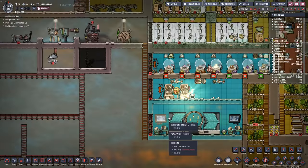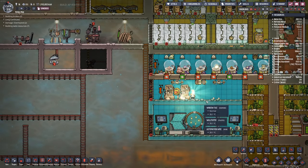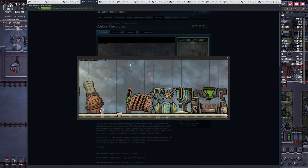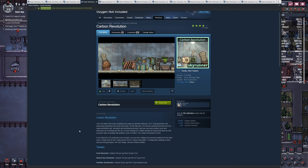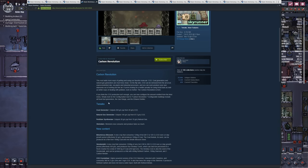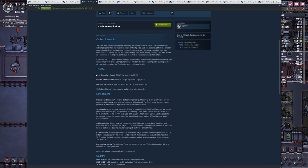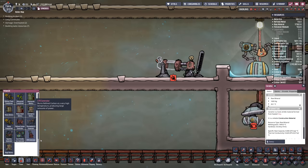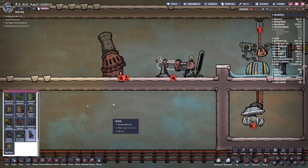Maybe slightly altering vanilla isn't really your flavor and you want something more dramatic. Let me tell you about Carbon Revolution by Skyrunner. Not only does this mod contain several new generators, it actually changes the fundamental amount of carbon dioxide produced inside your base and the uses you can put it to. There are tweaks to existing generators such as the coal generator, natural gas generator, fertilizer, and slicksters. On top of that there's new content such as a couple of plants, a CO2 crystallizer, and the big new CFB generator.